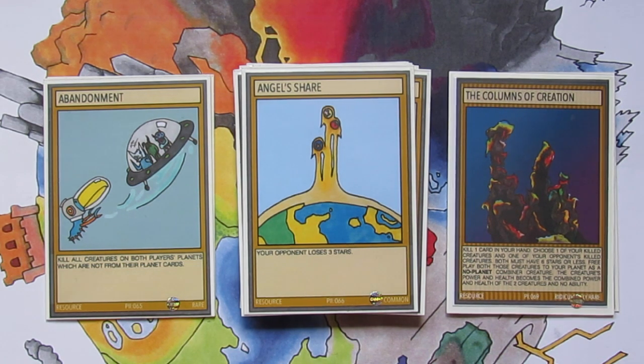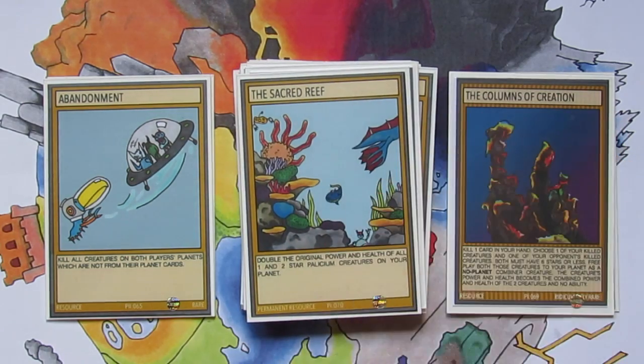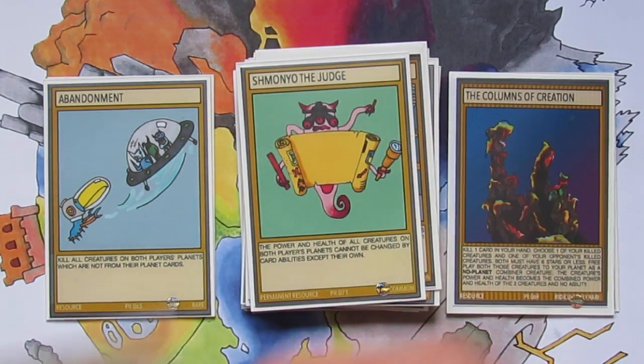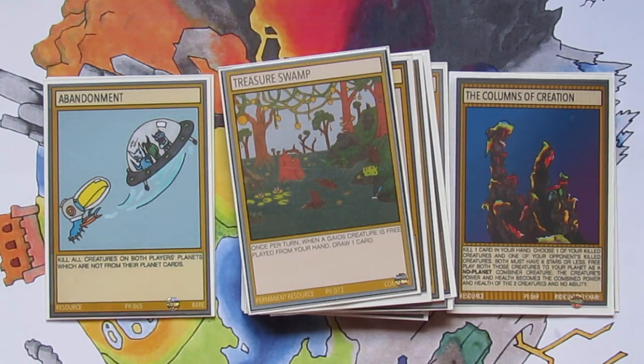We'll then get on to the permanent resources — these are all common so I'll go through them quickly. We've got Collector's Cabinet. The Sacred Reef which is one of my favourite artworks in the entire set and game. Mystical Relic Gilded Compass. Deep Space Checkpoint. Shmonio the Judge. Weather Machine for the Weathermen. And Treasure Swamp for your Gaius creatures.